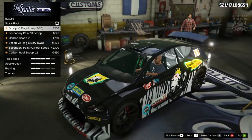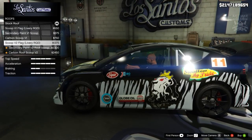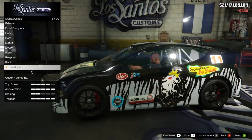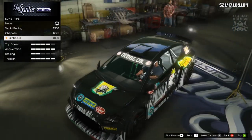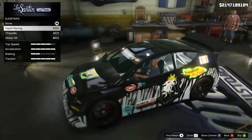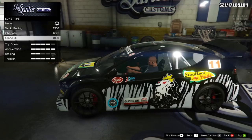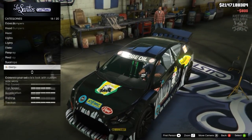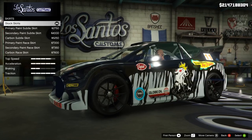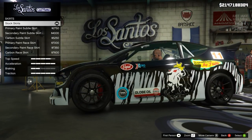Then we've got the roof options. We can have a roof scoop which looks quite cool, a secondary roof scoop, a carbon roof scoop, and a weird overlapping roof scoop which I'm not a massive fan of - it looks a bit strange. So we're just going to go with the first roof scoop. We also get the option of a sun strip - a few versions available. There are quite a lot of Vapid logos on this livery already so we'll go with the Globe Oil sun strip. For the side skirts it's just a little extra underneath the existing skirt. Since we haven't changed the front bumper, we're going to leave the skirt stock.